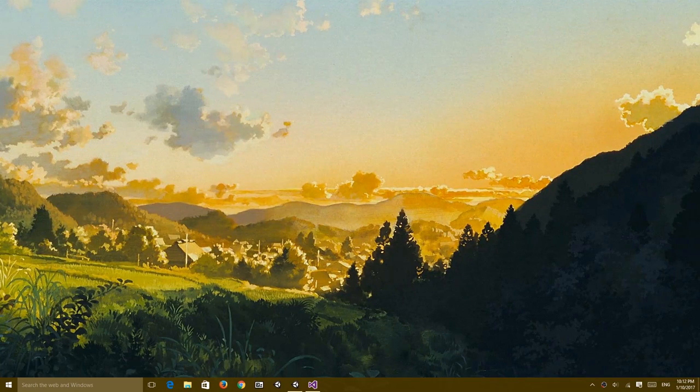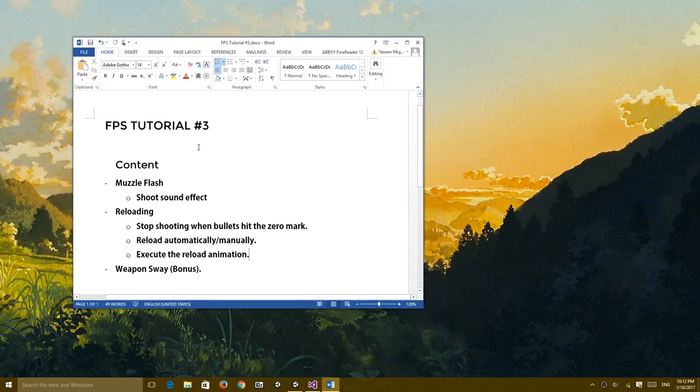I'm gonna skip the intro this time. Before we get started, I'd like to talk about the episode itself. The main arc content we're supposed to cover is the muzzle flash effect at the end of the weapon, the shoot sound effect, and the reloading system - which includes reloading automatically, executing the reload animation, and refilling bullets.